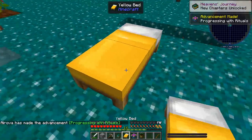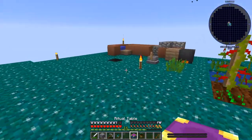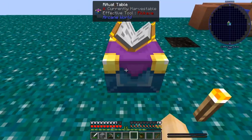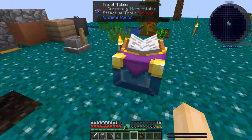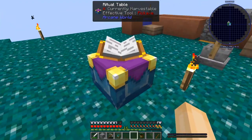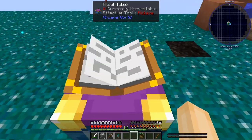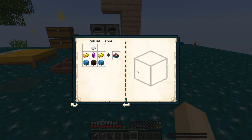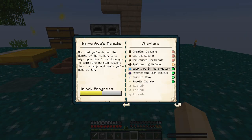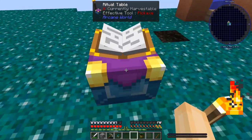I can put this next to my other one that I already have — look at that, I got a double bed. Look at this — it looks like an enchantment table reskinned. But this is not an enchantment table — this does all kinds of crazy stuff. But oh no, my friends, I think that's gonna have to wait for next time. We're running out of time. So next time, in the next video, we will use this ritual table.